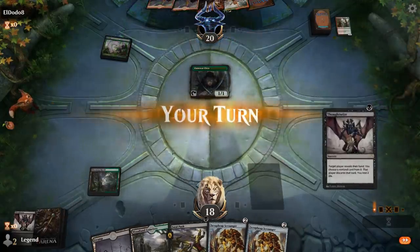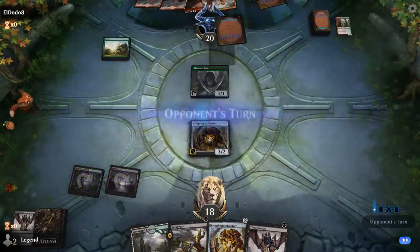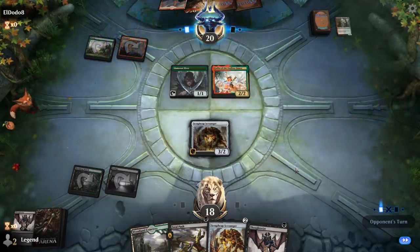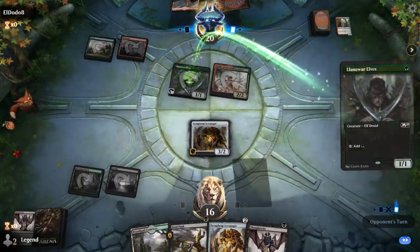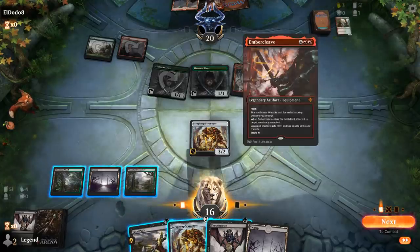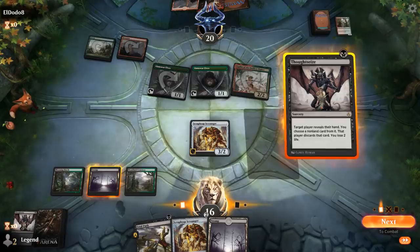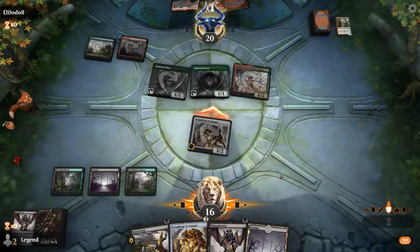Turn 2 Scrapheap, and then the second Thoughtseize might take away the Ember Cleave. Elves are staying back — do they have another one? They do. Now killing the Elves doesn't make a ton of sense anymore. I could keep Fatal Push to kill whatever they end up Ember Cleaving if they run it out next turn, although I think I just want to take it away so they can't re-equip it afterwards. We'll start by attacking and then Thoughtseize and take it from there.